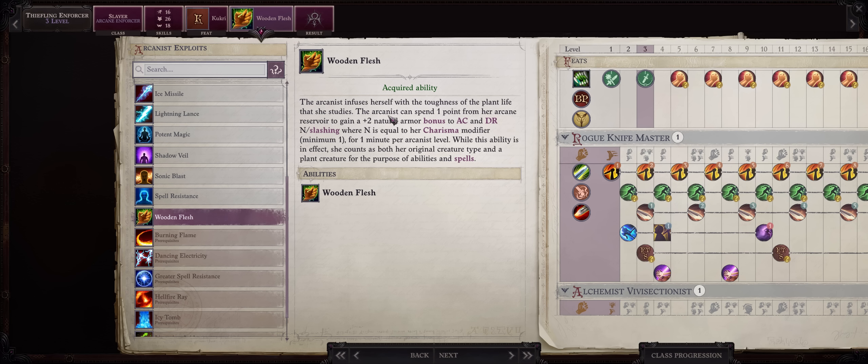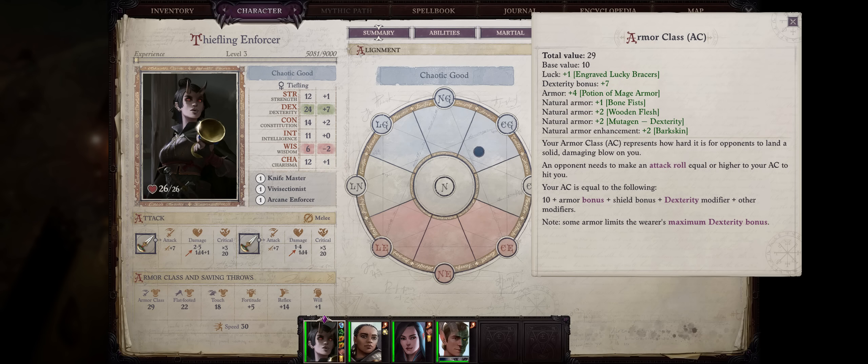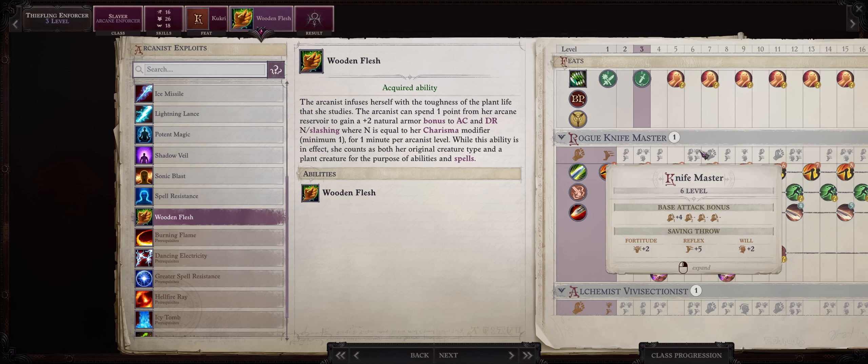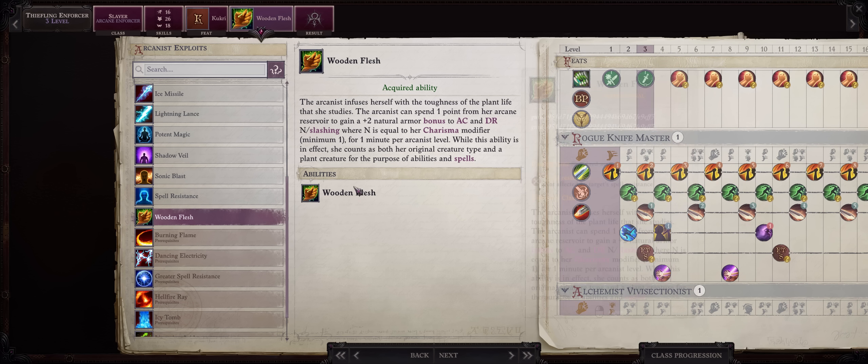Wooden Flesh will not only increase your armor class by a stacking plus 2 natural — which means it will stack with other sources of natural AC like the Mutagen or the Bark Skin spell — but it even grants you minor damage reduction equal to your Charisma modifier against both piercing and bludgeoning. It's just minor like the Rakshasa ability, but it can help early on. While it takes a while for the duration to get good — it's 1 minute per Enforcer level — you have multiple uses of it anyway.